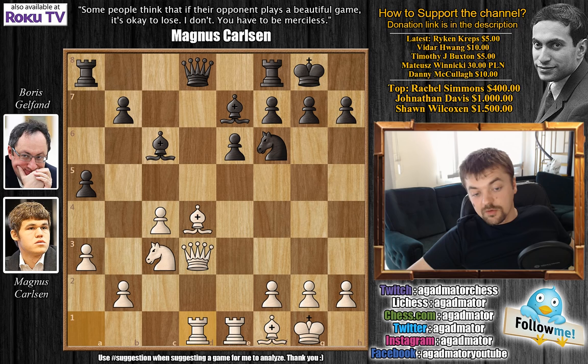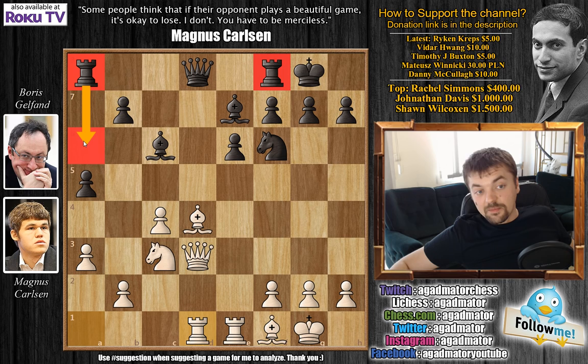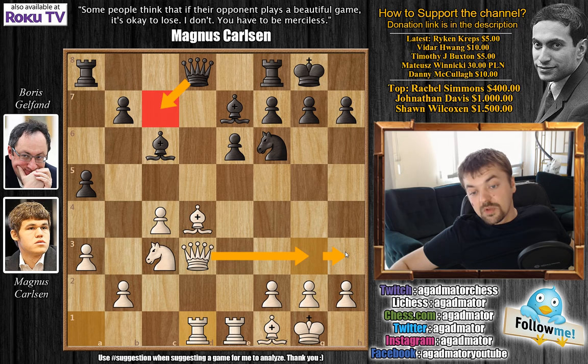Carlsen has connected Rooks, so he can develop them — Rook A to D1, and Queen to C7. It's not all that easy to find an active move here for Black. You still have to develop your Rooks. Maybe this Rook can at some point be developed via A6 — it's hard to tell. But you definitely want to connect Rooks as well. Queen to C7 does make sense, as Carlsen's idea will be something like Queen to G3, maybe Queen to H3, then bring the Bishop from F1 back into the game and create some sort of attack against the black king.